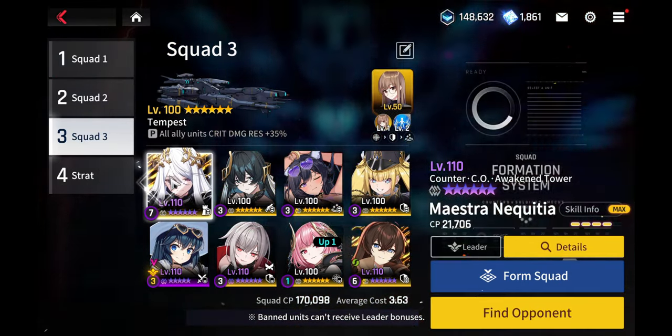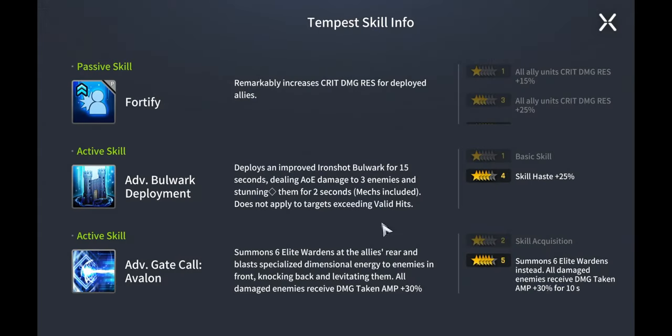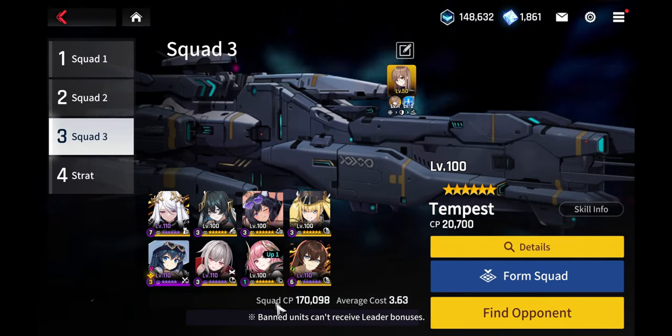For the first one I'm using this ship because I'm using it for the bulwark deployment — this is really good for buying some time, stunning some enemies, and even attracting aggro from other enemies to destroy it. I'm also using the third skill here to summon more allies to the field to help defend Maestra, and if Maestra manages to get her ultimate off, these units can be really good at picking off the remaining units that are still surviving the attack.